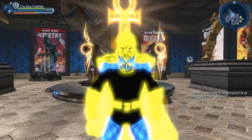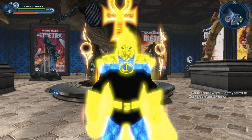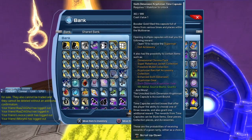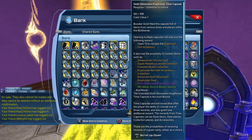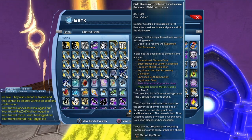I can already hear you ask: where can we get this material? Let's take a look. The material comes from the Six Dimension Kryptonian Time Capsule. You can see a Dimensional Chroma pack — that is the material we're talking about.